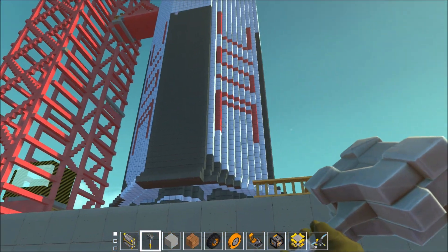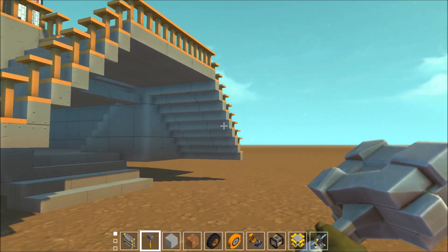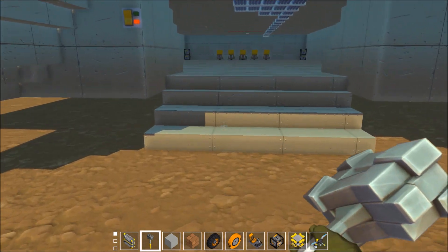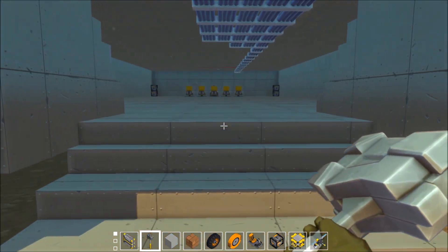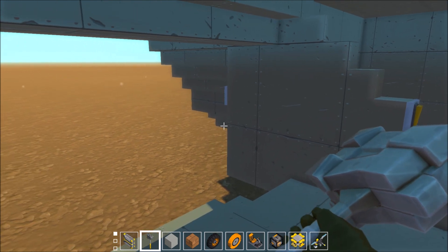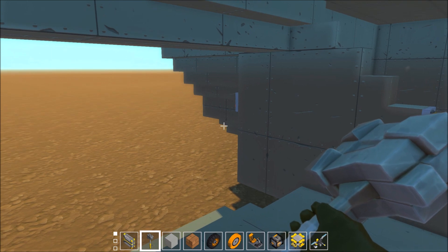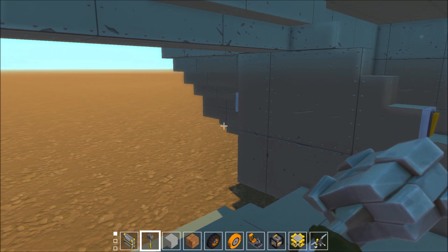These wheels actually move — this whole thing moves. Let me go ahead and demonstrate real quick. The beginning part is right here. As you can see there are stairs that can lead you up. And you know what's funny about this thing is I put it on the Steam Workshop and currently it's got like 1,100 subscribers.